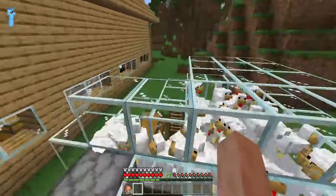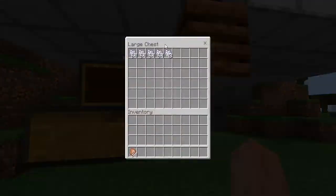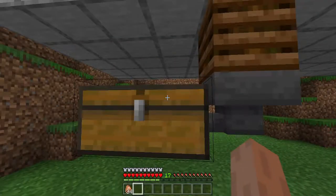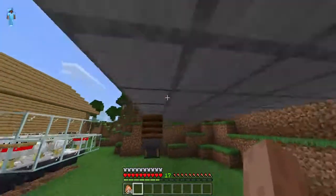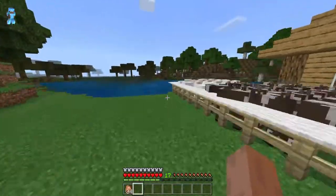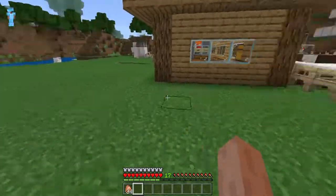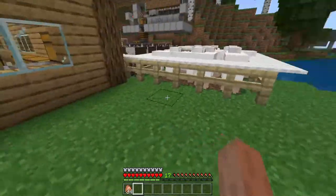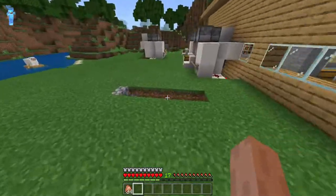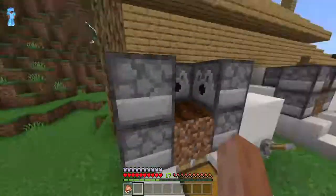You can put hoppers on top and on the bottom of composters to make bone meal. It's 1.14 — there's so much new stuff including the composter that not everyone knows about. Since I don't have a skeleton farm, this is a really good alternative way to get bone meal. You may be asking why I need all that bone meal and where my farm went — that's because over here I have a bunch of these dispensers.